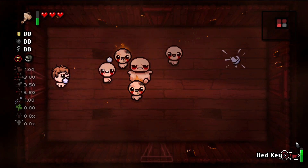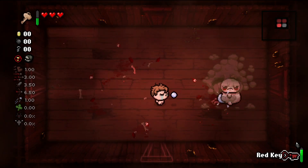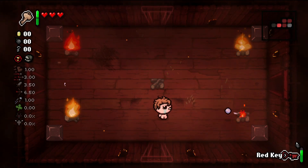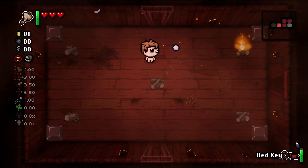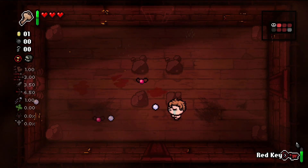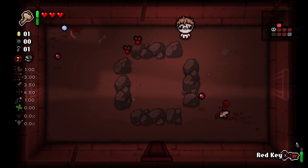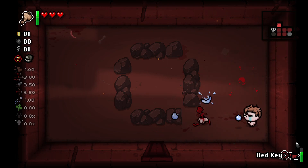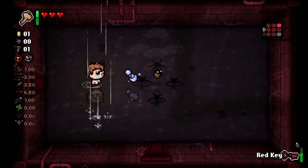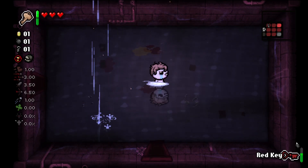It looks like red key is running out - it has a certain number of charges. I don't know how this will work, but if we don't make it to the bottom... well, I guess we made it to the boss room. Maybe you're guaranteed to get the boss room. Let's look for the item room. I guess we just explore the floor entirely until red key runs out. It's an interesting challenge - we're on the Drought. That's just how red key works.